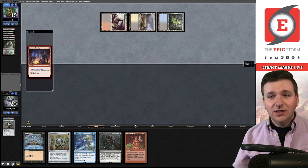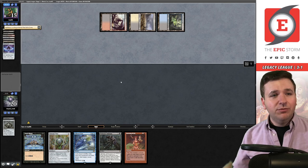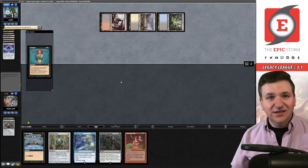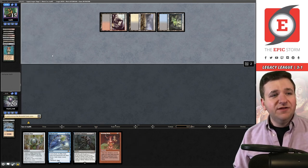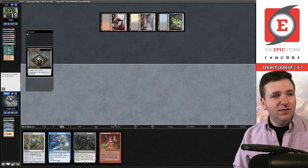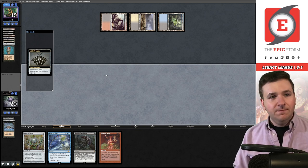I am so sorry — apparently I misclicked when I hit record. We're in the middle of game number two. My game one against trad45: I won the die roll, went turn one land, Chrome Mox, pitch Aria, Burning Wish, Echo, echoed, played Lion's Eye Diamond, Mox Opal, Thoughtseize my opponent — and they just conceded. I didn't know what they were playing going into game two. It turns out they were on Reanimator. I boarded in two Chain of Vapors on the blind and here we are — I mulliganed to five, they led off on Thoughtseize and I've struggled to do anything since.